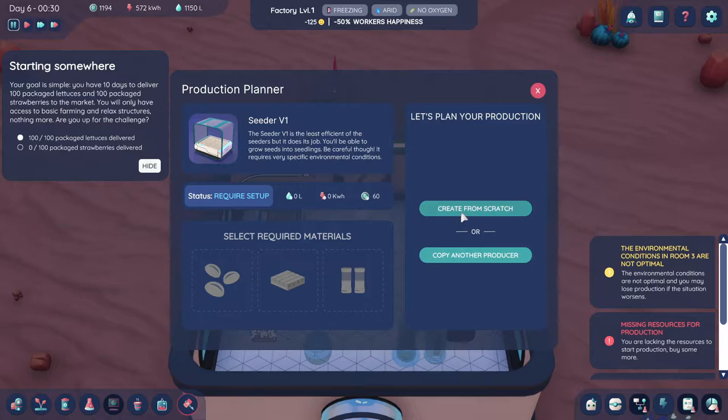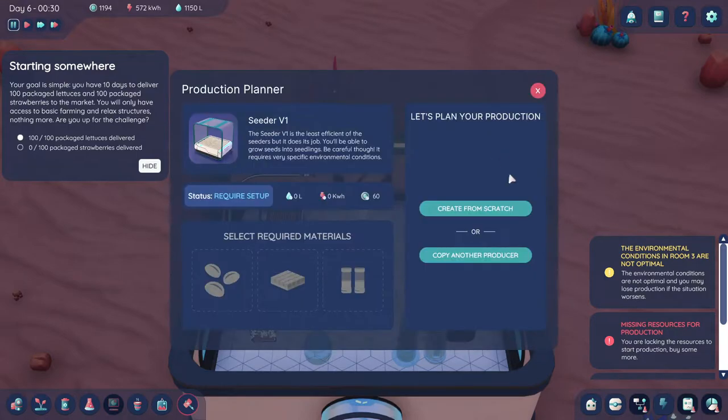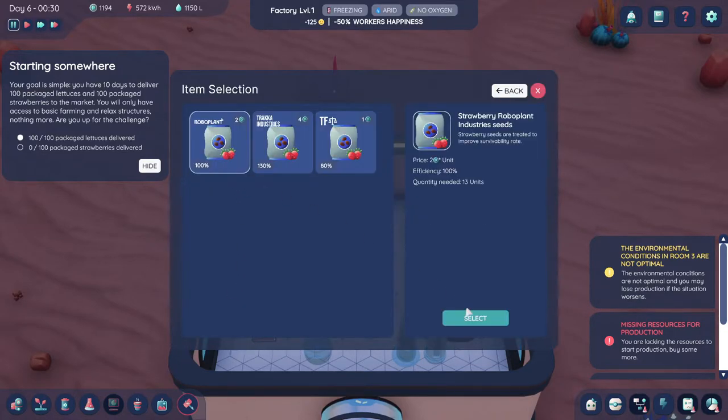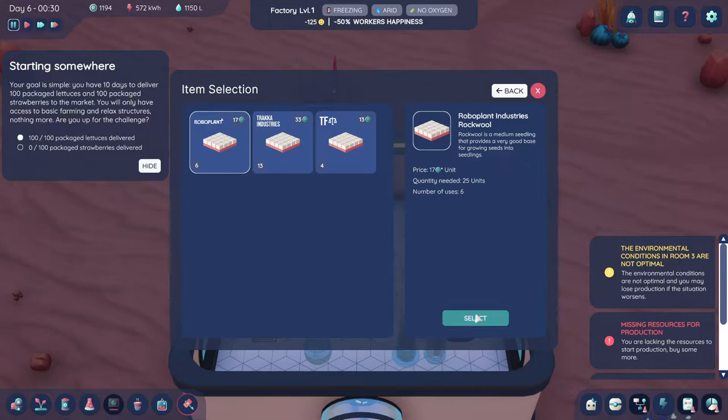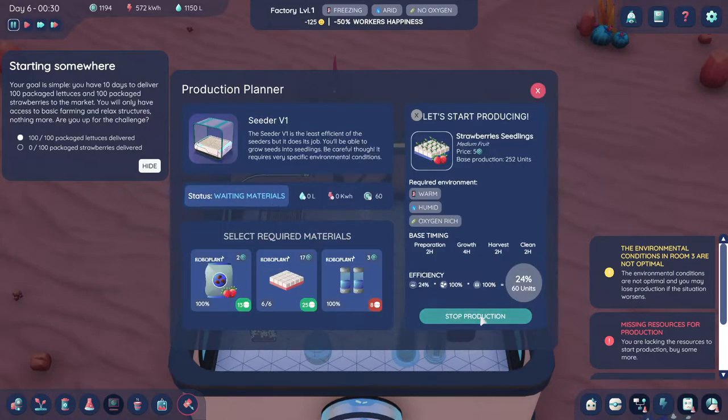Boom, we're going to pause this right away and set up. Actually, it saved it — no wait, that's lettuce, sorry. We're going to do it from scratch for strawberries: warm, humid, oxygen rich. Let's select all of our basic items — our rockwool, our robo plant — and then we can start production right away. We're going to need more of this, so let's buy 200.